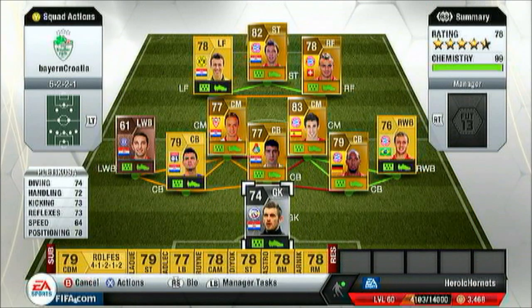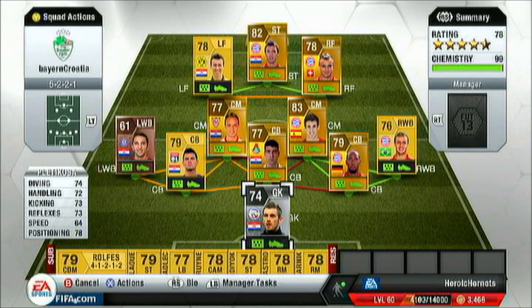And now we have Platicosa, who is by far the player of this team. Absolutely amazing stats: 74 diving, 72 handling, 73 kicking, 73 reflexes, 64 speed — which is good in itself — and 78 positioning. This guy is absolutely amazing — a fantastic shot stopper.